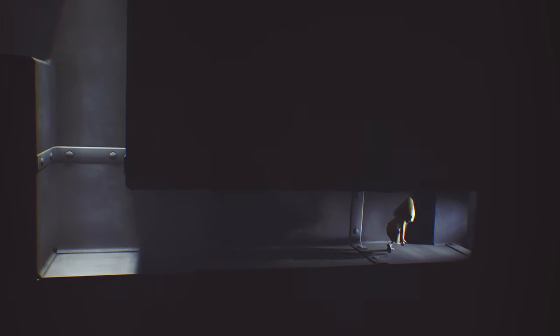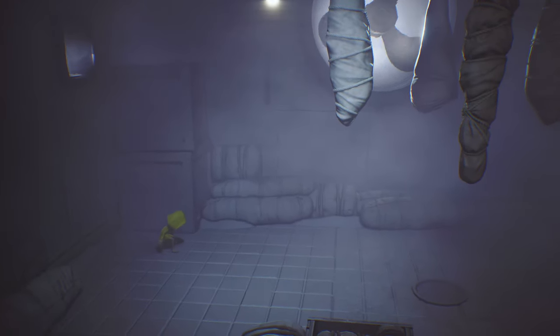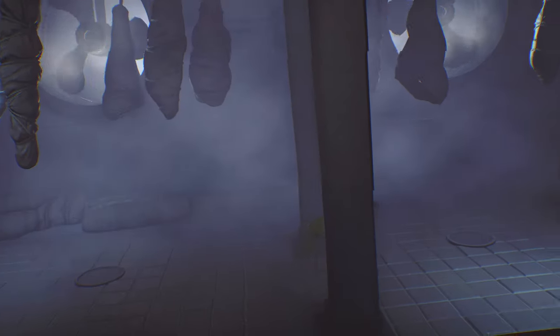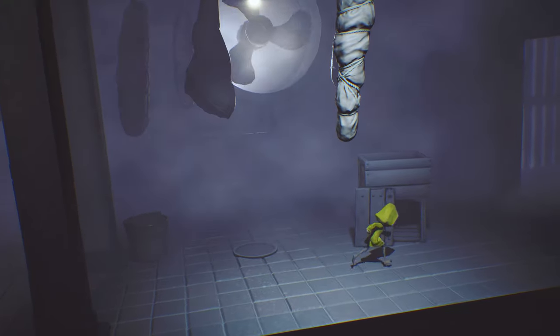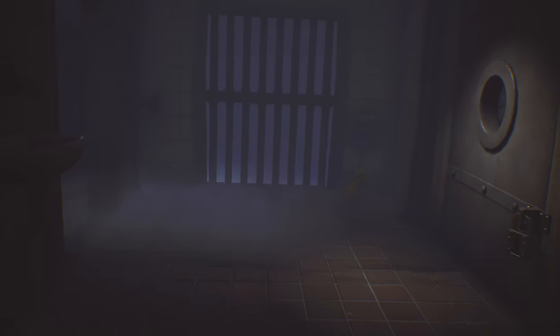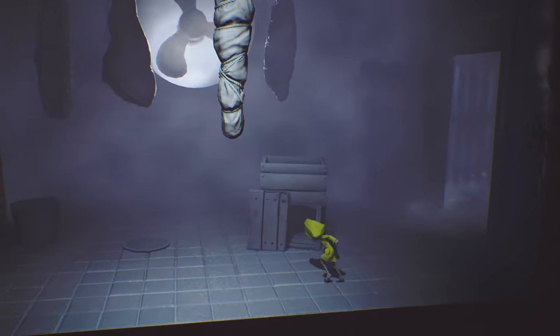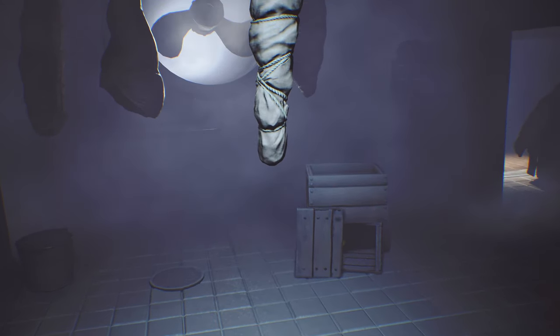Then we can climb through some more vents, and then down here into this little bit of a frozen chilled room. You're going to go all the way up here up to the elevator, and you're going to pull the lever and then run back over to the left pretty quickly, because you want to get into this little crate that's sitting here so that we can hide from this chef.